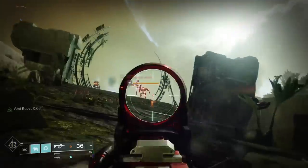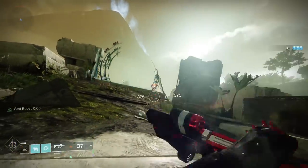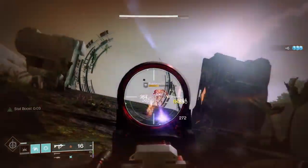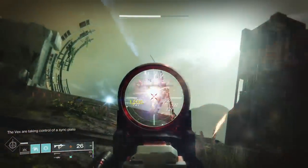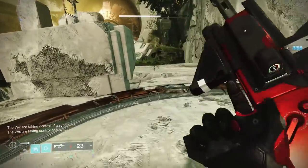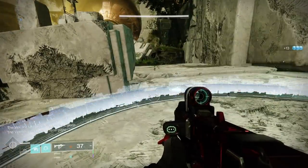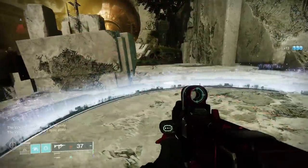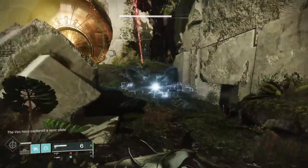So let's talk about how this works. To do this first encounter you need to capture the right-hand plate, the mid plate, and the left plate. By getting them started, you'll see a white wall that builds around the edge, and when it gets to its highest point, it will flash saying it is now building. The only thing that can stop that from building is a Minotaur standing on it.